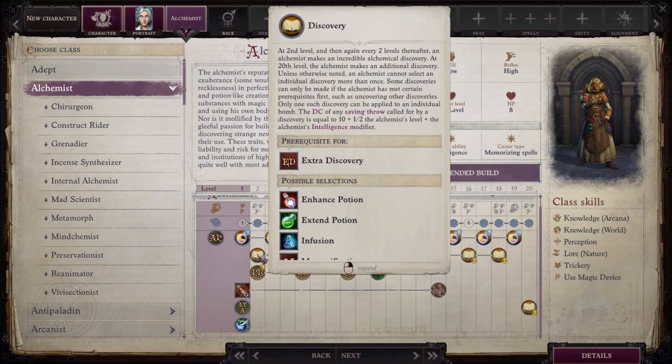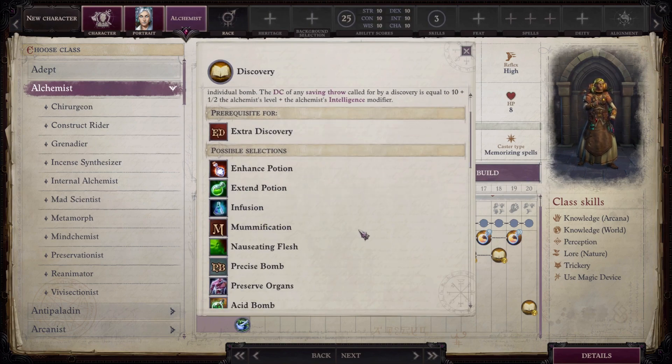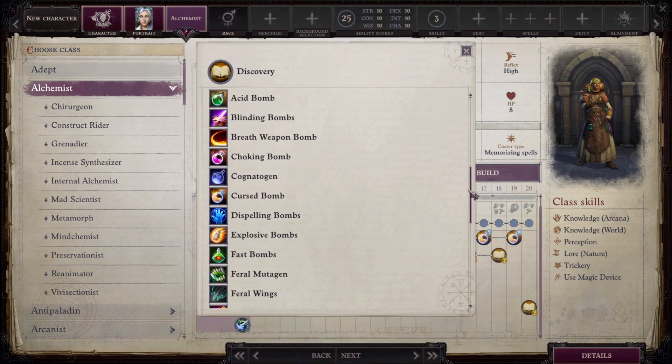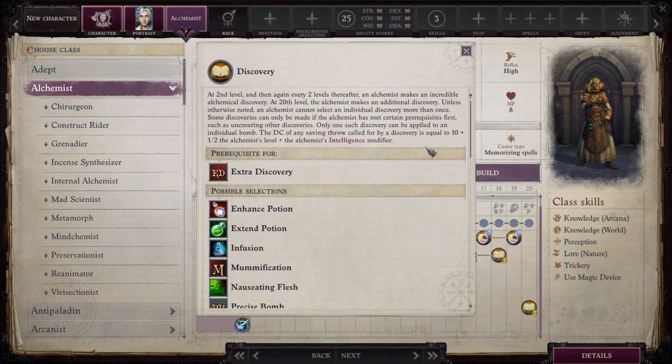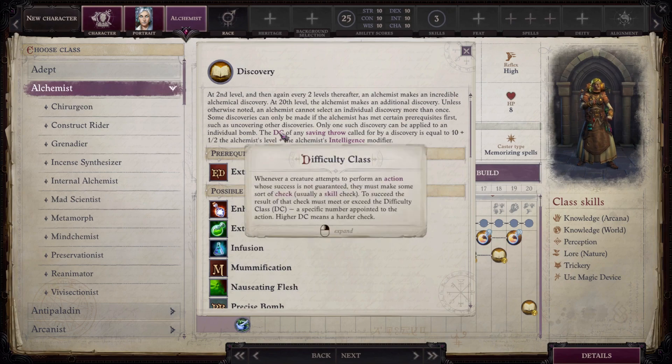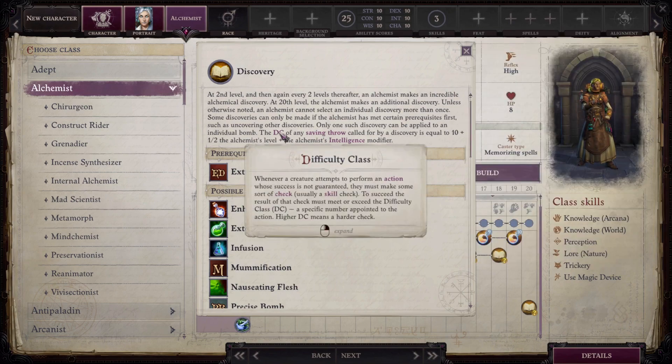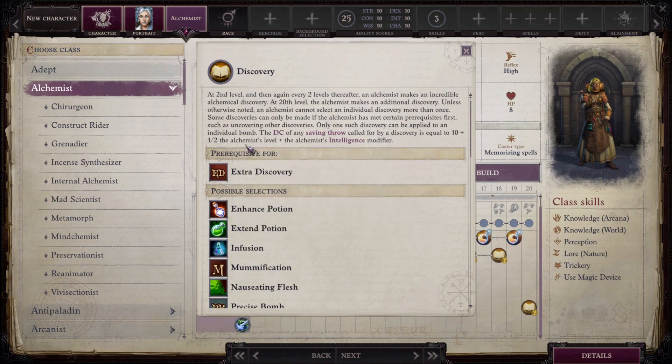You also get Discoveries at second level and every two levels thereafter — there are a lot of them, especially with mods added. Some discoveries inflict abilities that require saving throws, with a DC of 10 plus half alchemist level plus Intelligence modifier.